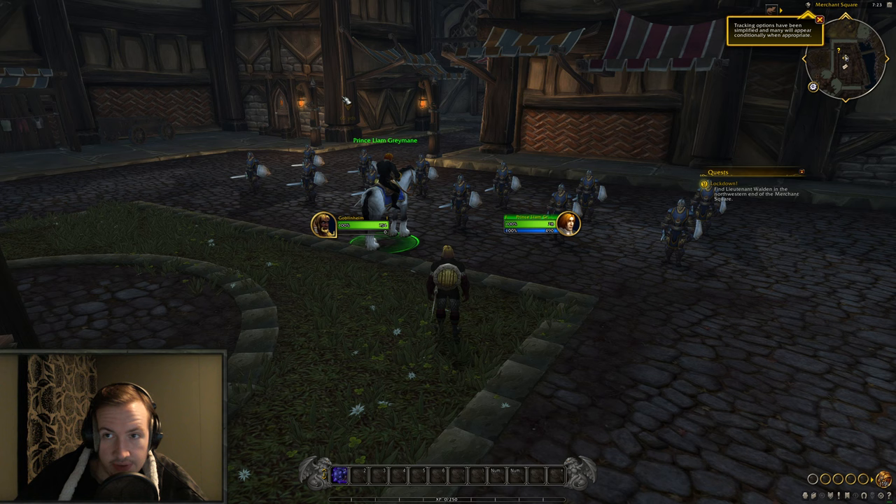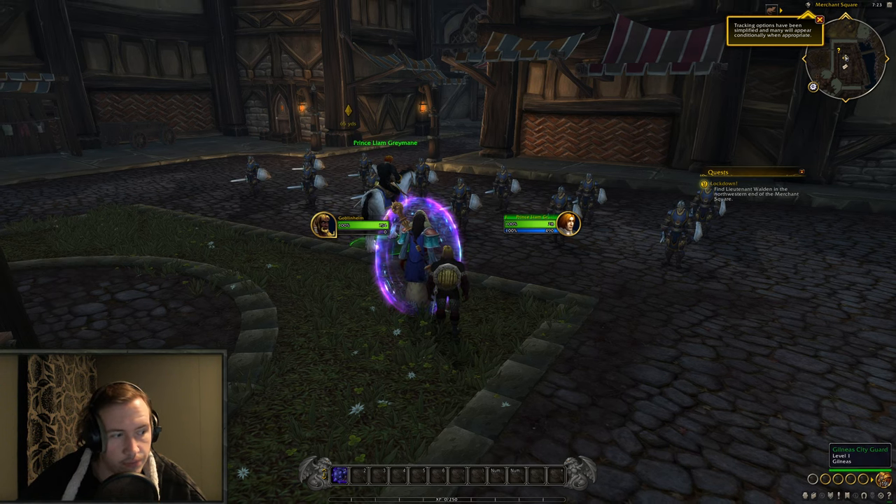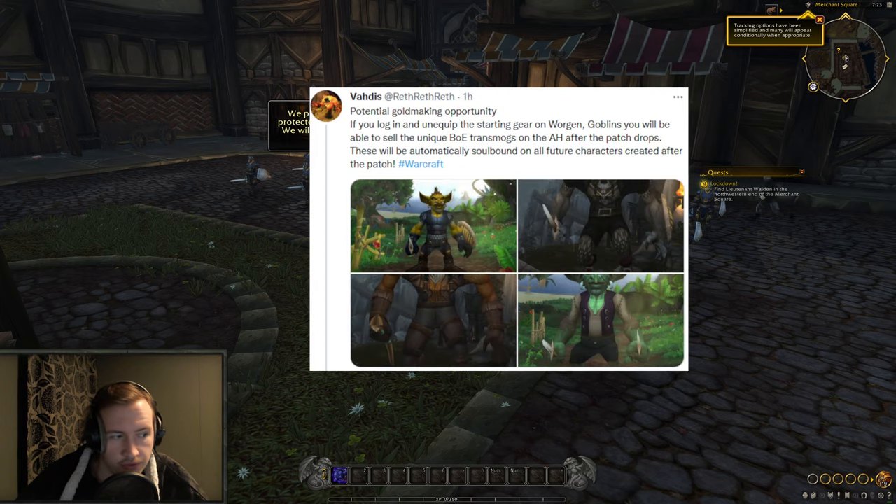For number 2, this is a simpler one — it's advice I picked up from Vadis on Twitter while scrolling through my feed. It's to create worgens and goblins right now, collect their transmog items, and sell them when the patch comes out. Basically, these are currently BOE transmogs you can put on the auction house, but after the patch they will become soulbound, meaning anyone wanting these items will need to be a goblin or worgen — or make one. The only way to get these items BOE and put on the auction house is right now, before the patch comes out.